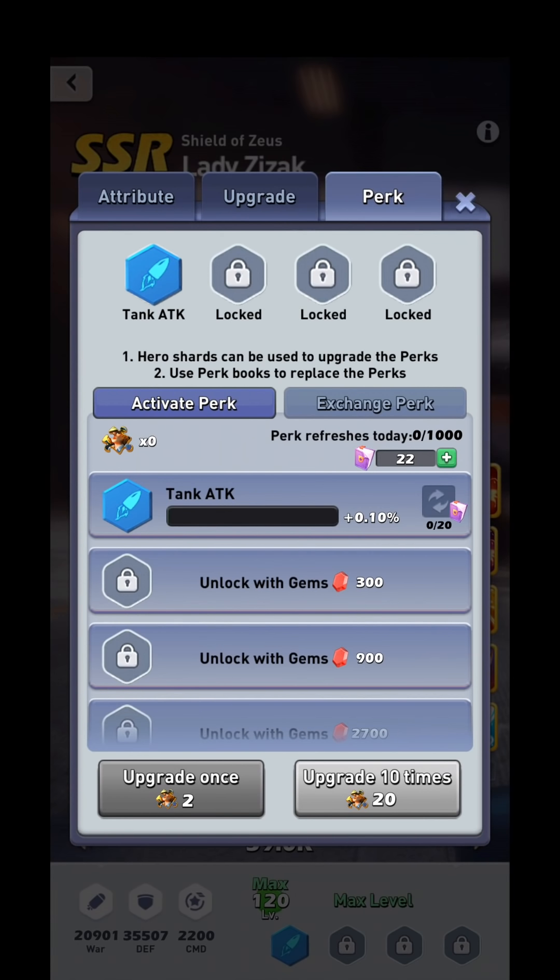You'll also notice there's a counter — for example, mine says zero out of 20. Each time you roll a perk, that counter goes up. Once you reach 20 out of 20, it allows you to pick your perk from the whole list. So if you wanted all unit attack and went through 20 perk books without getting it, on the 20th one you can choose your perk. Then that counter resets back to zero out of 20.